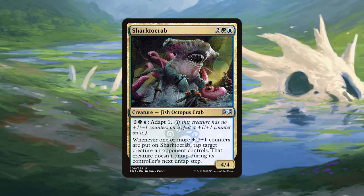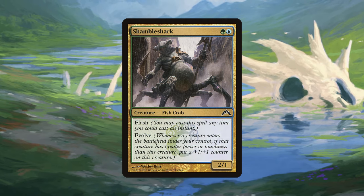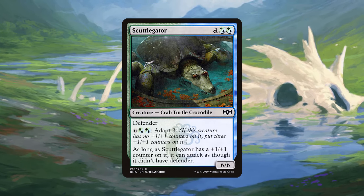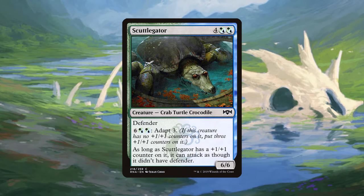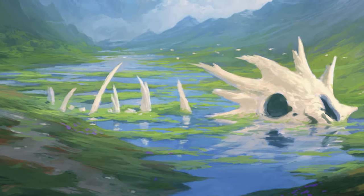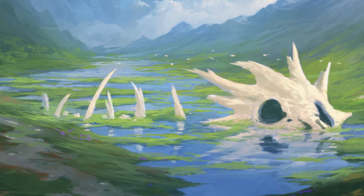Also from the Simic: Sharktocrab, a 4/4 Shark Octopus Crab for two green blue that taps down an opponent's creature whenever it has a +1/+1 counter placed on it; Shambleshark, a 2/1 Shark Crab for green and a blue with flash and evolve, and our only crab with power outweighing toughness; Skitter Eel, a 3/3 Fish Crab for three and a blue with Adapt 2; and Scuttlegator, a 6/6 Crab Turtle Crocodile with defender for four simic simic that also has Adapt 3 and can attack as though it didn't have defender if it has a +1/+1 counter. Aside from Shambleshark, every Simic crab mutant has power and toughness equal to each other.